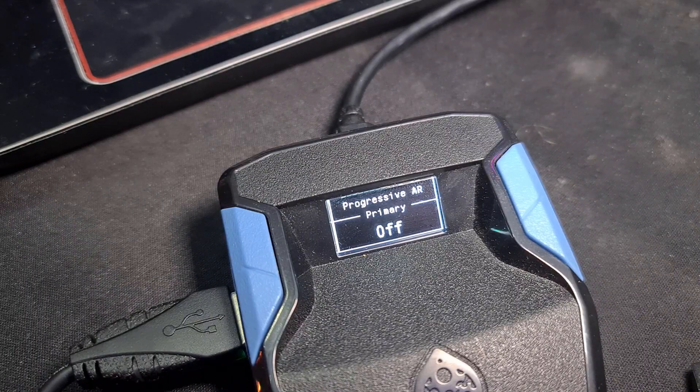Let's take a look at what each of the settings in Progressive does and how to find the right values. When you first look at Progressive, you'll see vertical start, vertical end, and vertical time — and then the same for horizontal: horizontal start, horizontal end, and horizontal time. The start and end values are how strong you want the anti-recoil to be at the start and the end. Your time value will determine when it switches from that start to the end value.